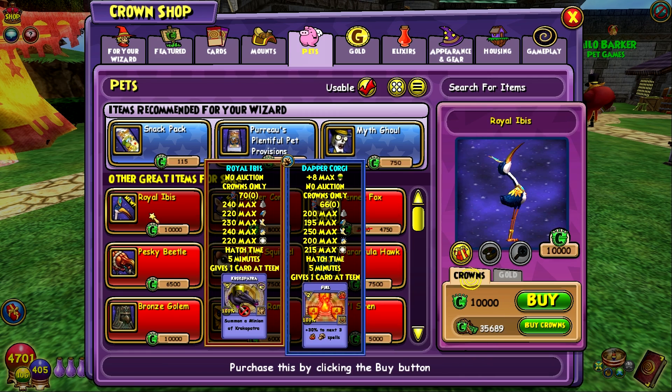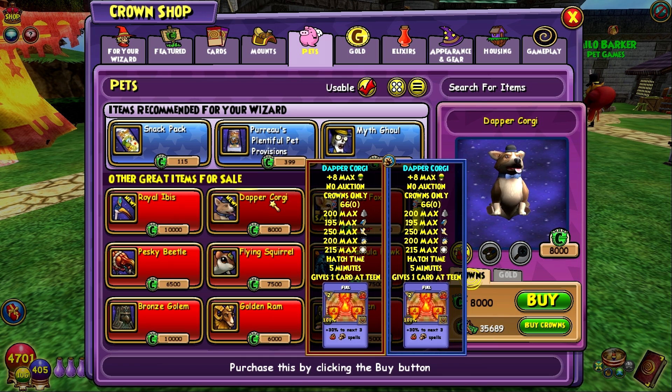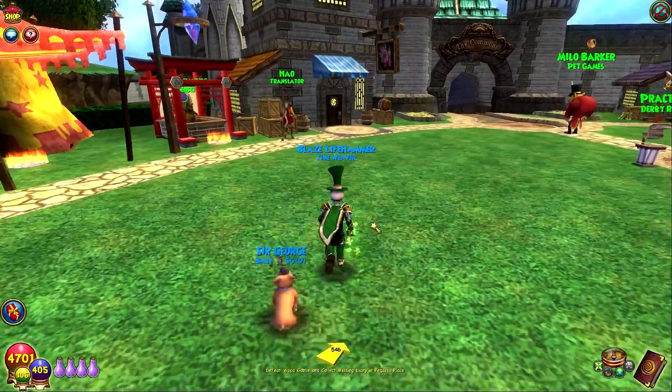The two new pets are the Royal Ibis and the Dapper Corgi. I wanted the Dapper Corgi more because he gives the plus 8 base energy, which is pretty awesome. So here he is.